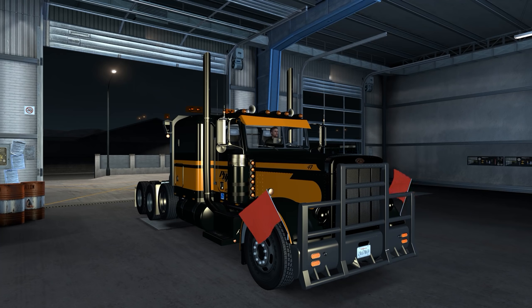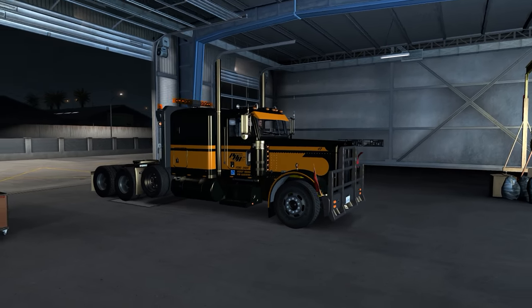Hello everybody, welcome back to American Truck Simulator. We are going to check out the new special transport DLC today. I'm using Viper's 389 — I've got a 351 kind of style, picked up the skin, and I've got a nice light bar on the back of it as well.